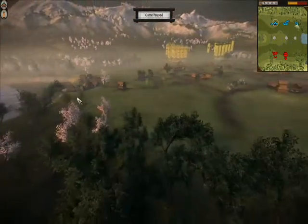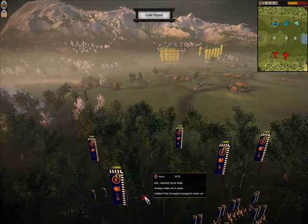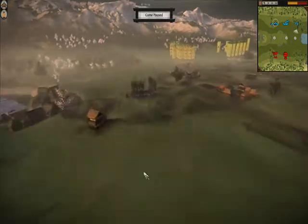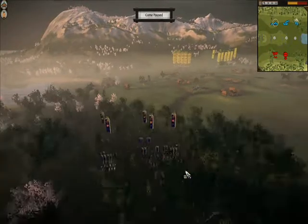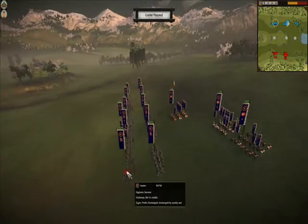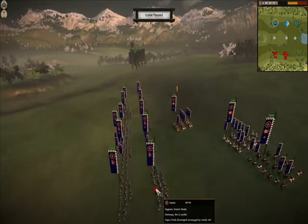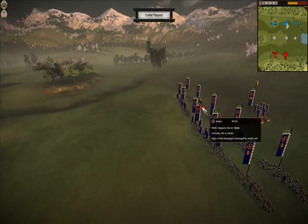You're hoping the cavalry's going to come out and try to scout what's in the woods, maybe reveal some hidden dudes — and reveal them they do, because they get shot to death. One volley is usually enough to drive off a cavalry unit. He's also got some Great Guard and some Yari cavalry hitting the woods over there, some more cavalry over here, and his main line is Naginata Samurais, plus a couple units of Bowmonks.